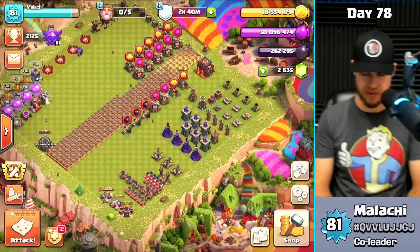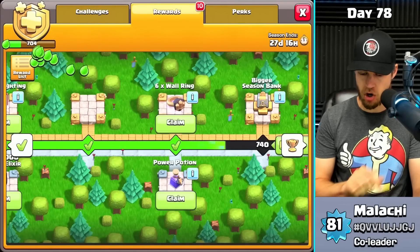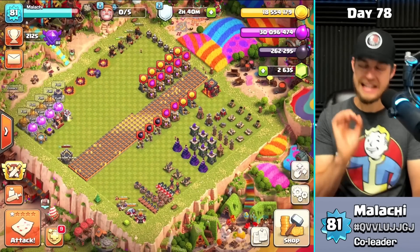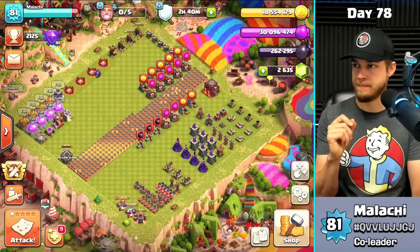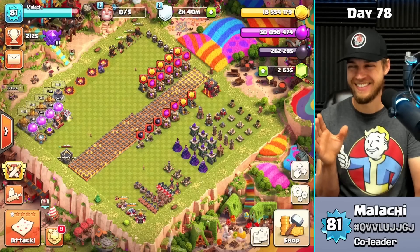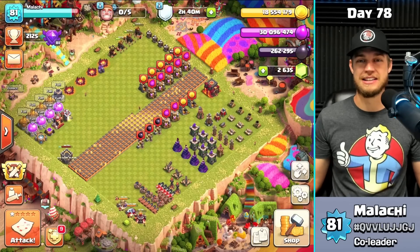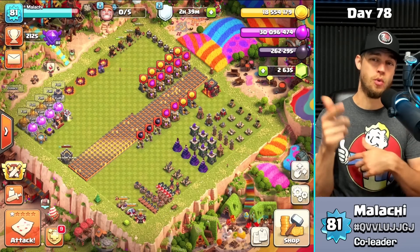That's pretty much all I have for today — it was a solid day. I just got a power potion, maxed out wall rings, and max walls. We're three months in, starting the fourth month, and it just feels crazy overpowered. Let me know your thoughts in the comments — the gold pass is insane. Thanks for tuning in and I'll see you all next time.